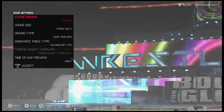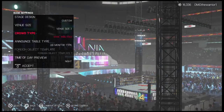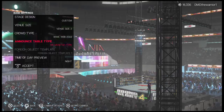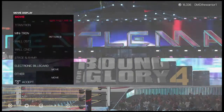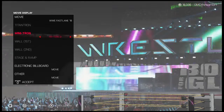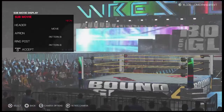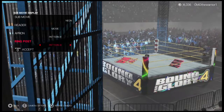I'll just show you everything. Base settings, stage design, venue size 2, crowd type is WWE 1998–2003. For movie display, the main movie is Fastlane — that's why we got all these cool Trons. Minitron is Pattern B, and the sub movie is just Neon Minitron, which fits with it, and you can see it right there.